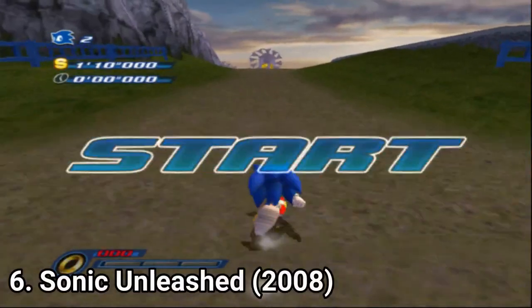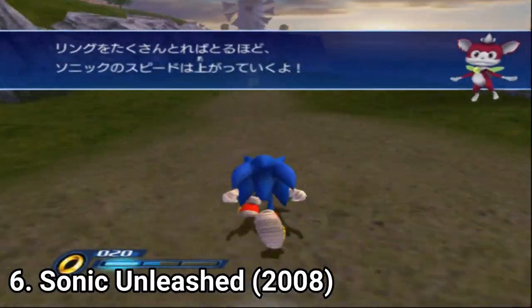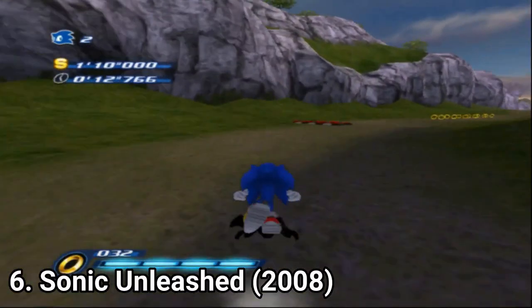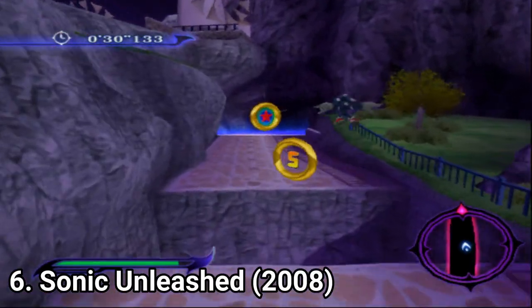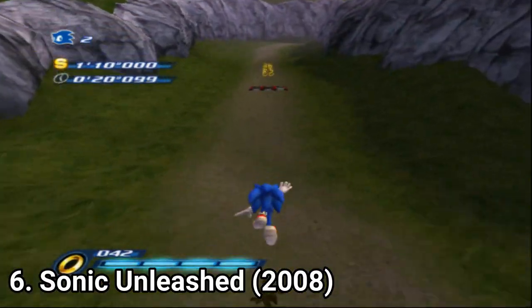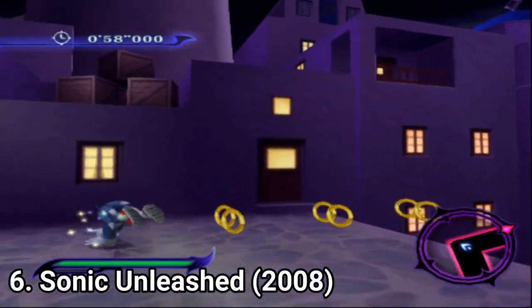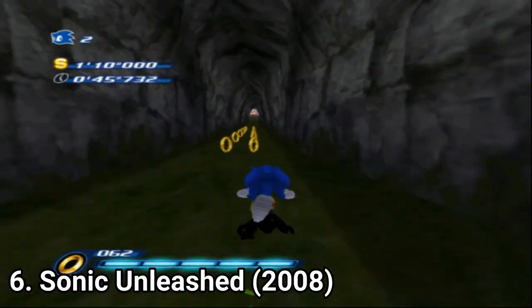In Sonic Unleashed, after Dr. Eggman shoots a ray into the atmosphere, a side effect is that Sonic gets transformed into a Werehog — a Dr. Jekyll and Mr. Hyde style transformation. During the day you play with Sonic, and during the night with the evil version. You get two different gameplay styles: with Sonic you run fast through intense tracks, and with the Werehog you do platforming and mindless brawling. The controls are good, and the visuals and level designs are nice and varied.